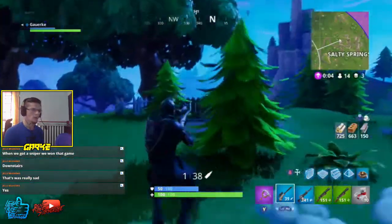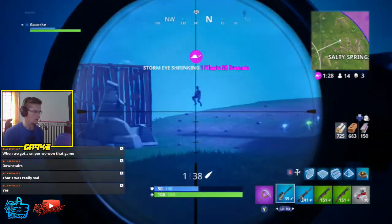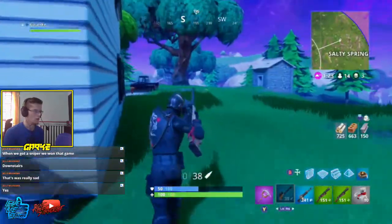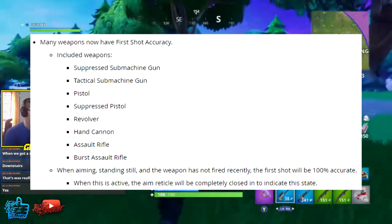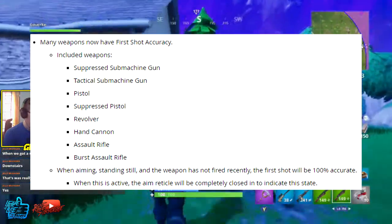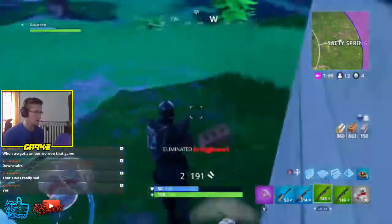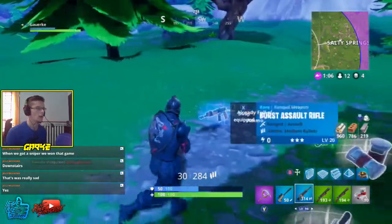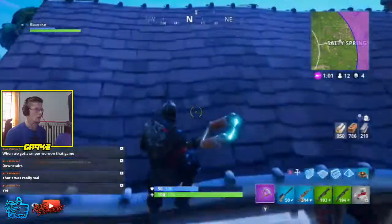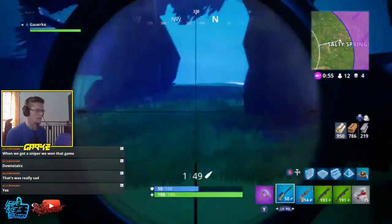Many weapons now have first shot accuracy. It's really cool — it's almost like the shooting test except the reticle doesn't turn red, it just completely closes in on itself. The weapons with first shot accuracy are: suppressed submachine gun, tactical submachine gun, pistol, suppressed pistol, revolver, hand cannon, assault rifle, and burst assault rifle. When aiming while standing still and the weapon hasn't fired recently, the first shot will be 100% accurate. When active, the aim reticle will be completely closed in to indicate that state.